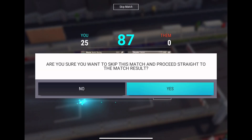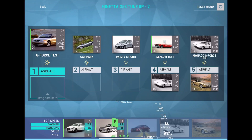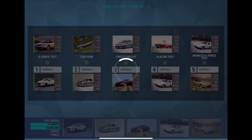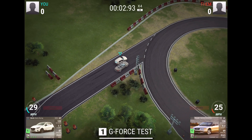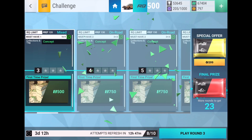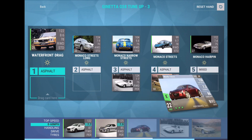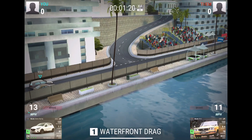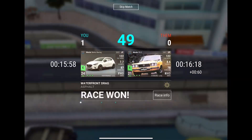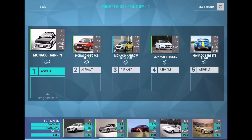Honestly I have no clue what we can get from this pack, so we'll check it out as we get later on into the video. You can't filter the requirements properly — it just shows concept and all the tags together, not when you combine them. Hopefully it's some cool stuff. We're just looking for new super rares, new ultras, new epics, new legends.